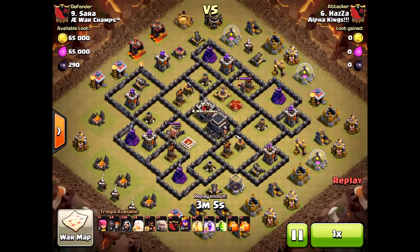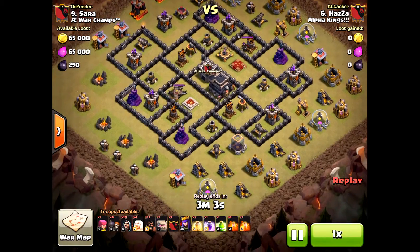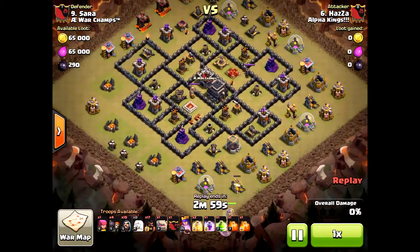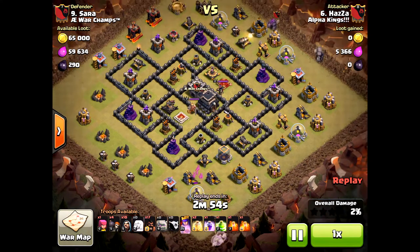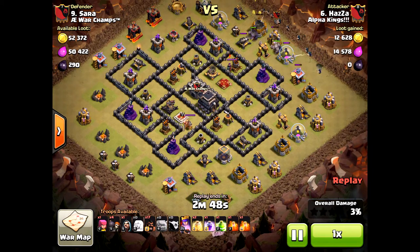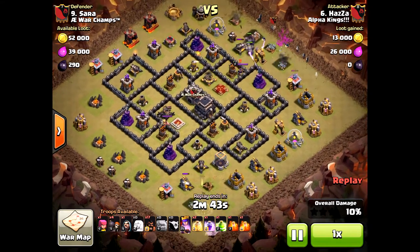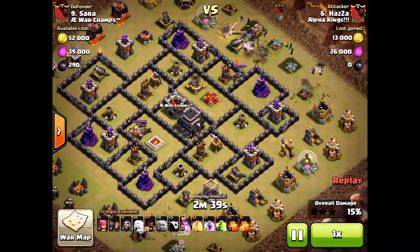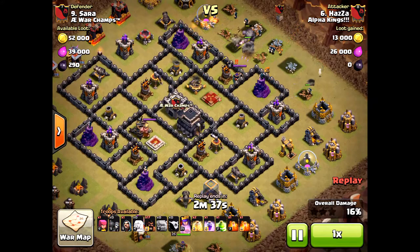Hey, it's Halo Ochre Heads here. We have some queen walk fails and I'm going to show you some simple tips. He's going to bring the queen walk down to the south — totally the wrong place. He needed to go to the east. He brought his golems in way too soon. Let the queen do her work. If she had started at the army camps she would have taken out the wizard tower, two archer towers, and another wizard tower, probably the king as well. But she went south.